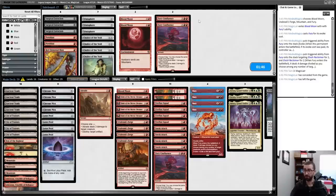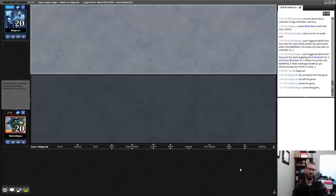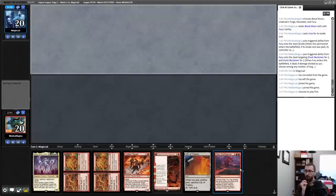Blood Moon on the draw is really slow but stops Cradle — that's not irrelevant. I think I'm more interested in Blood Moon on the play. This may be me going a little too heavy on removal. I'm pretty much never going to keep a hand without a red source in this deck.